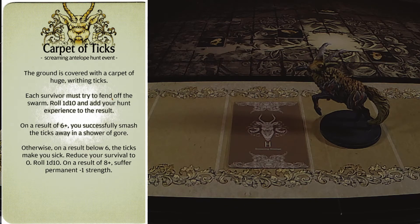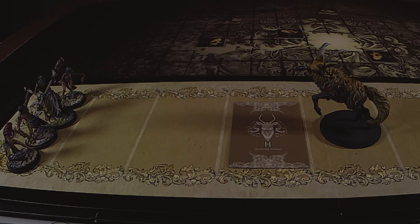The ground is covered with a carpet of huge biting ticks. Each survivor must try to fan off the swarm — roll 1d10 and add your hunt experience. On a 6 plus you successfully smash the ticks away. Below 6, the ticks make you sick and reduce your survival to zero, then roll 1d10 — on an 8 plus you suffer permanent minus one strength. That's rough.